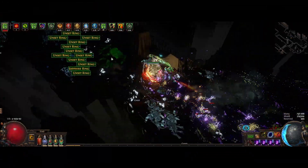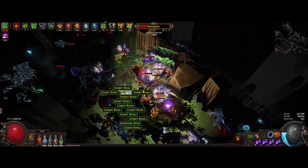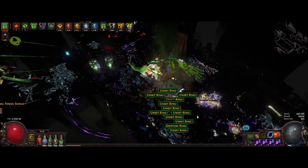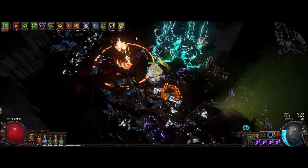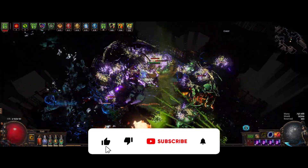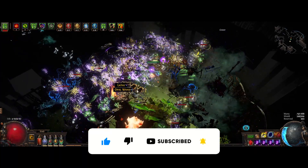We spend around 5 chaos for the six-link base, usually not more than a couple rolls on the Harvest crafts — so let's say 10 chaos there — and then another 8 chaos for the chaos damage craft. So there we have it! Tell me in the comments if you've been doing this for your staffs. Thanks for watching, don't forget to like and subscribe, and I'll see you in the next one. Bye!